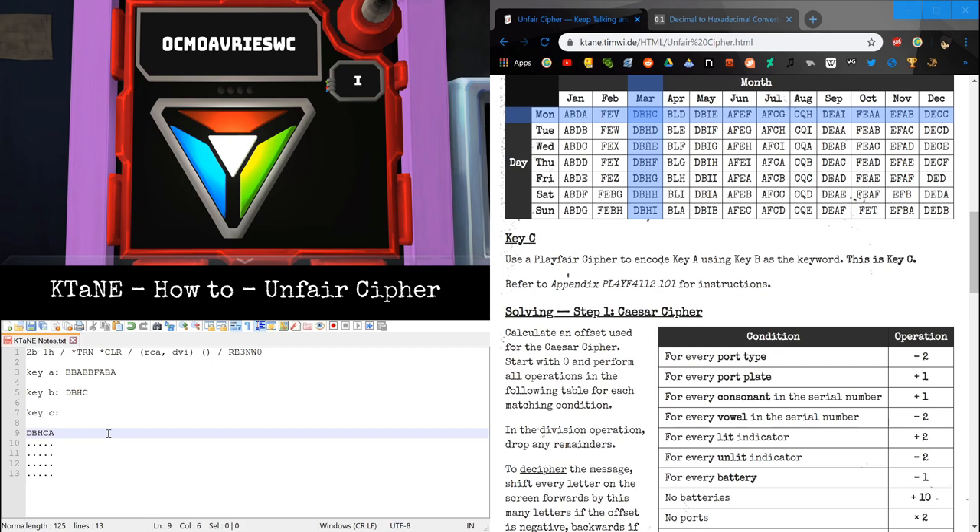The next letter is Alpha, then Bravo — already used. Charlie — already used. Delta — already used. So then we have Echo, Foxtrot, Golf. Hotel — already used. Now we just fill in the rest in alphabetical order. I'm just going to get rid of these dots. So now we have a 5x5 grid of letters with no repeats.